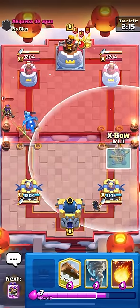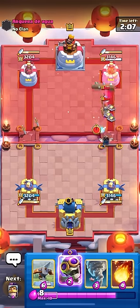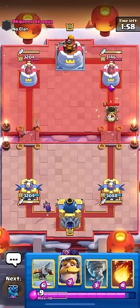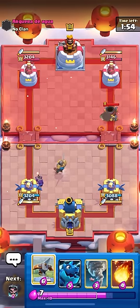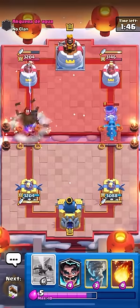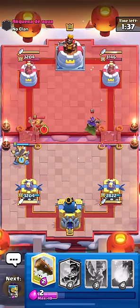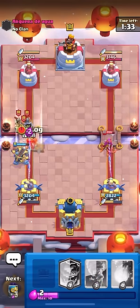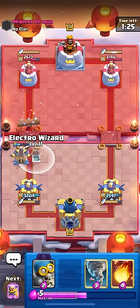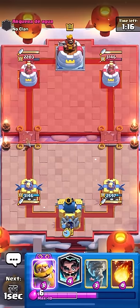I'm gonna go for the E-Wiz in the back, then I guess I'll Expo on the right lane. Actually, I'm not gonna do that yet - I'll just Log these guards and wait for him to keep defending because I don't want to give away my Expo too soon. It's kind of my surprise factor. I'll cycle the Bomber in the back now on the opposite lane - we pretty much want to be going opposite lane of all our opponents. He's gonna go for the Mortar. I'm debating on going Expo at the bridge, but I think I'll just E-Drag the Mortar to take it out. I don't want to waste my Expo - I want it to actually get good value if I am going to use it.